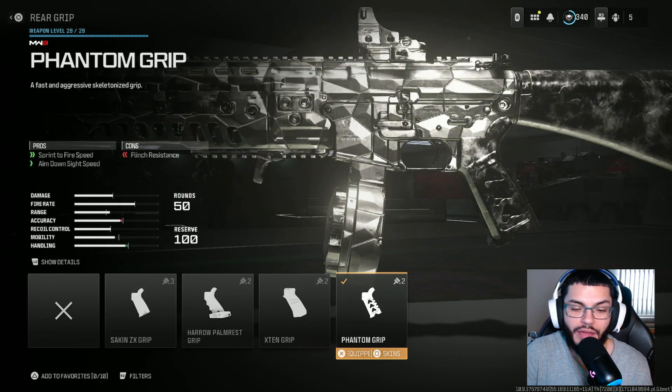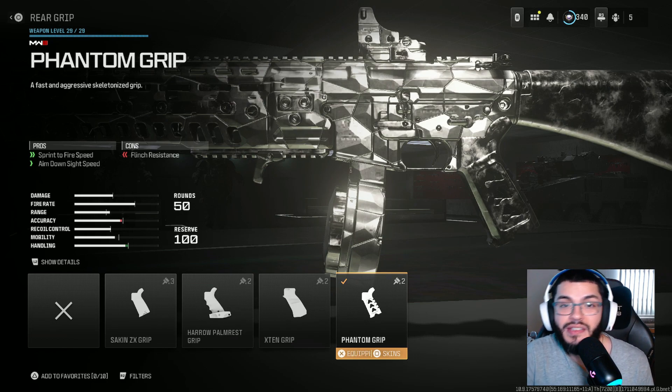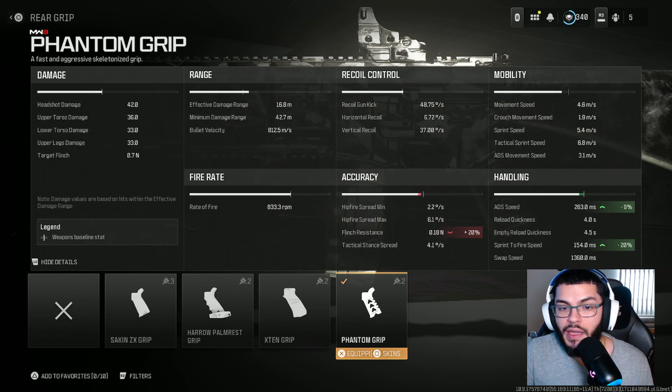As far as the rear grip goes, we did run the Phantom Grip, giving us extra sprint-to-fire time and ADS speed. Remember, this is an SMG — we do not want it super slow; for that, you use an AR. Making it more aggressive, you do want to increase that sprint-to-fire time. We got 9% for ADS speed and 20% for sprint-to-fire time.